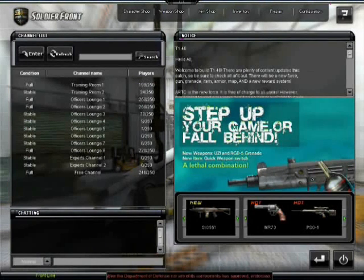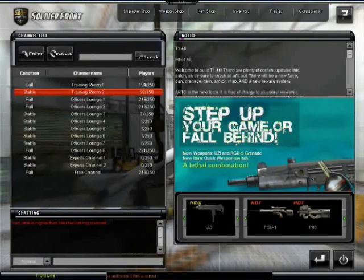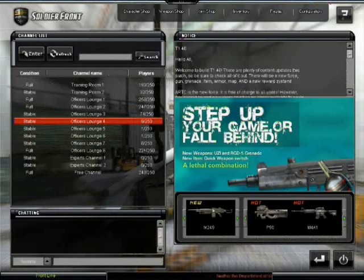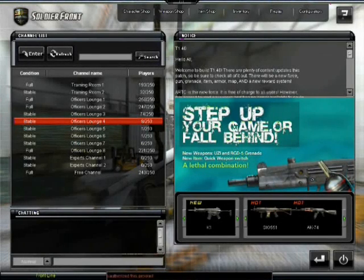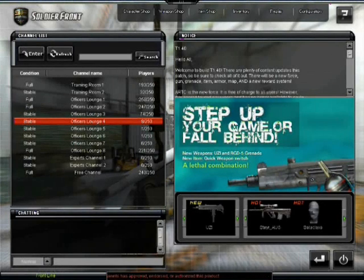The first thing is that channels are limited by ranks now. So if you're high enough rank and you play an expert's channel, that might cut down on some of the glitching and cheating. But I've got a lot of people I know that aren't high enough to get into the expert's channel. I don't even know the requirement for that.